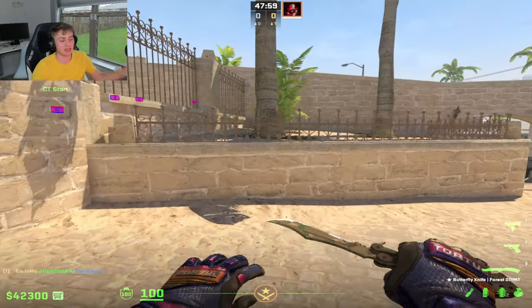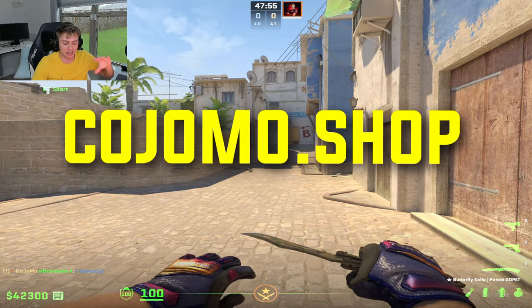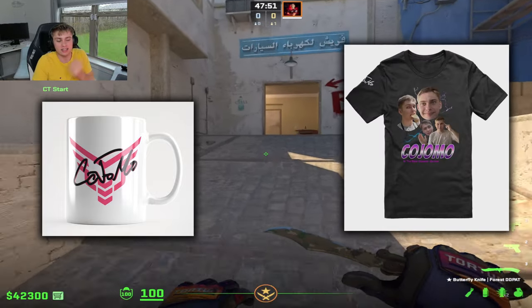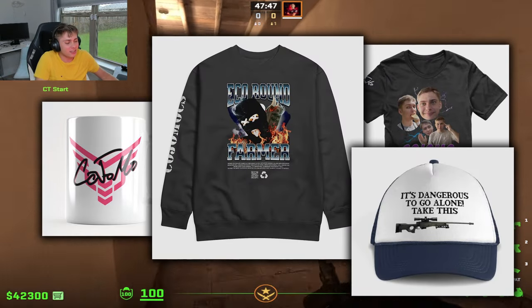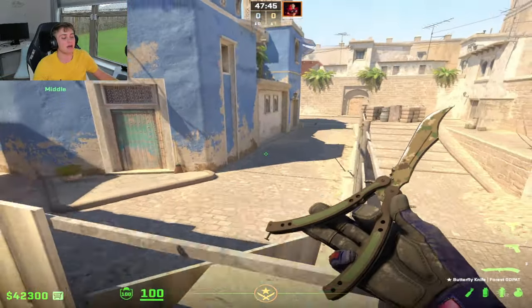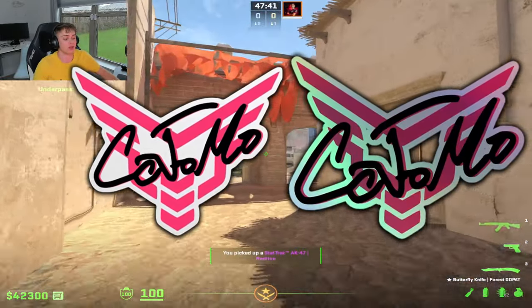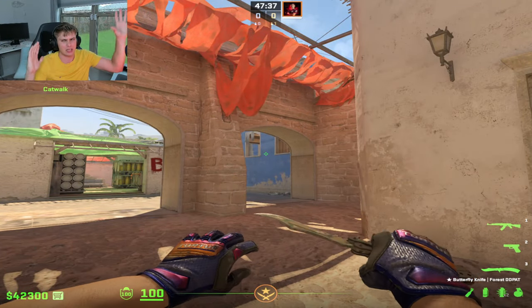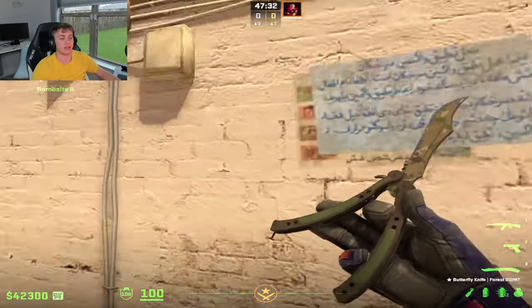If you're into memes and fun stuff, check out my shop — I am releasing merchandise. There's a coffee mug, t-shirt, sweatshirt, hat, and even holographic stickers if you're on a budget. Anything helps. Check out my shop — I'll leave a link in the description.